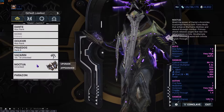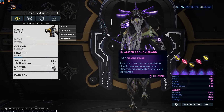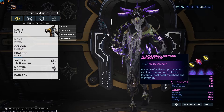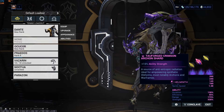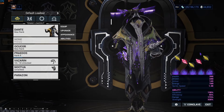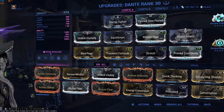Anyway, Dante time. First of all, Archon Shards — if you're going to use Archon Shards, go with Amber for casting speed. Strength ones are optional, or you can do the energy regen blue shard things for energy, because energy is kind of annoying with this guy when you're spamming crazy amounts of abilities.